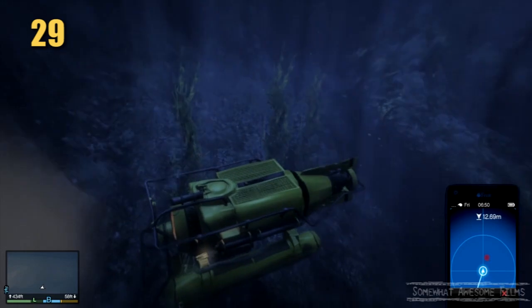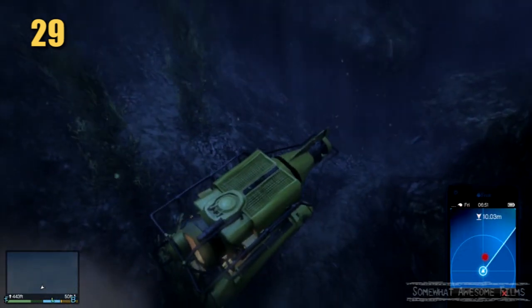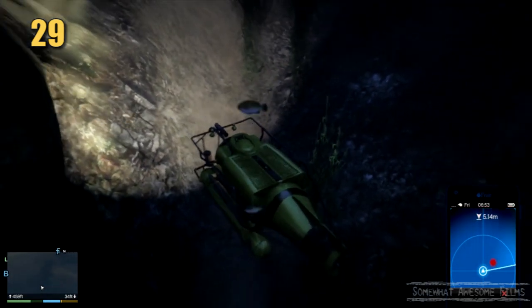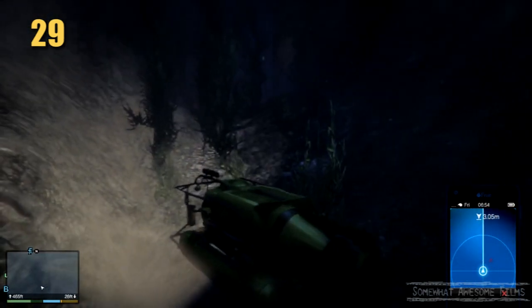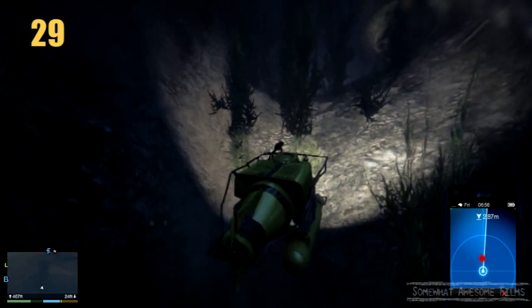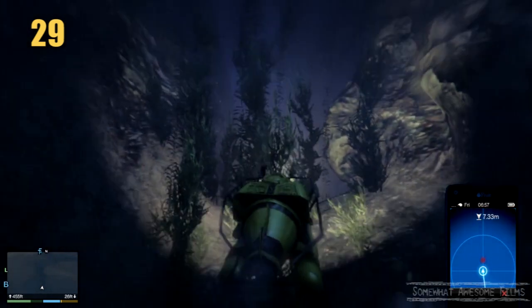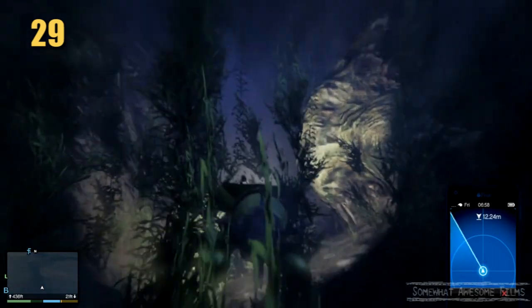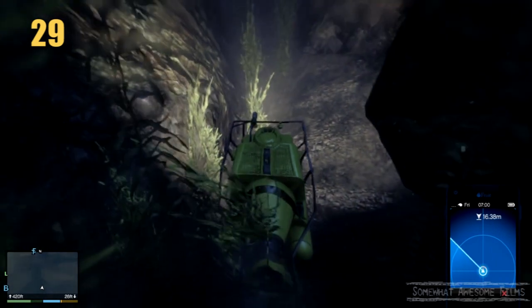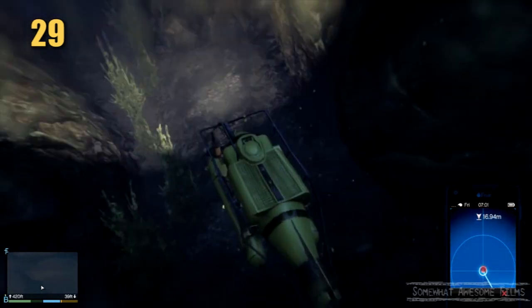So number 29 should be just around here — right in front of us. To the side — spin around. Must be further ahead, over the hill. Bad submarine. Should be just over this mound then — there it is. Cruise on down, pick up number 29, and then we've got one left.